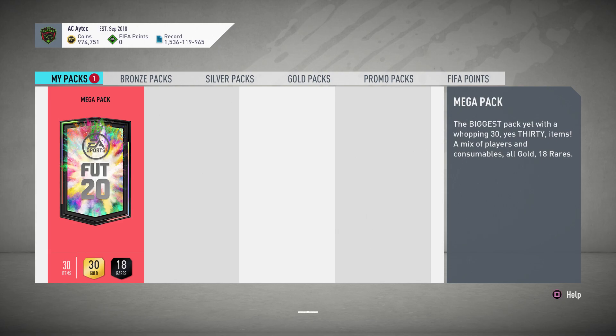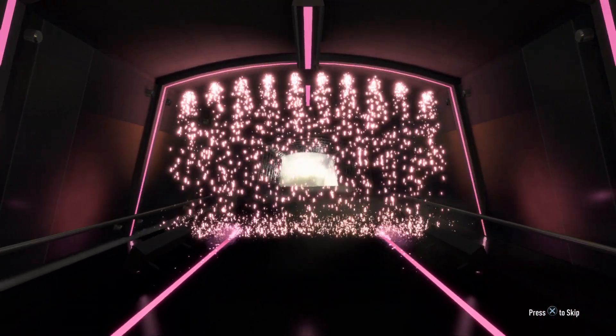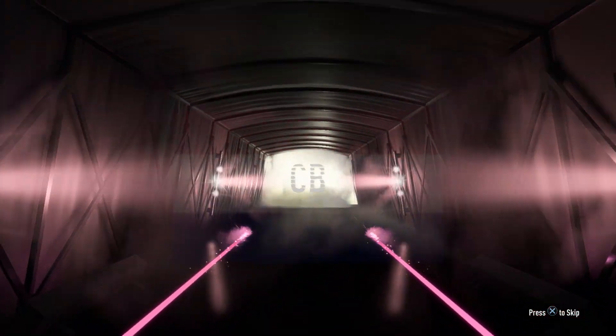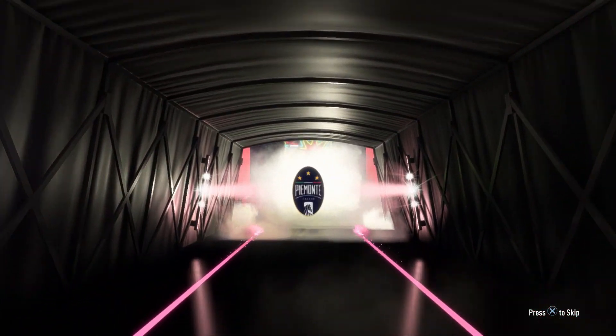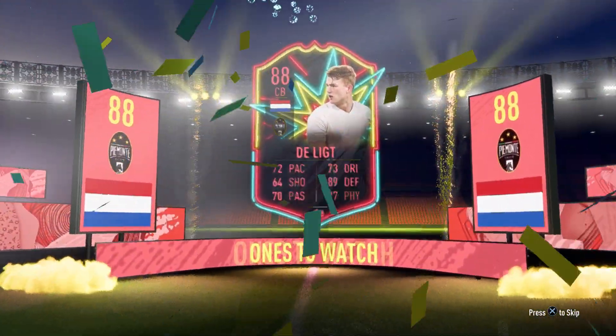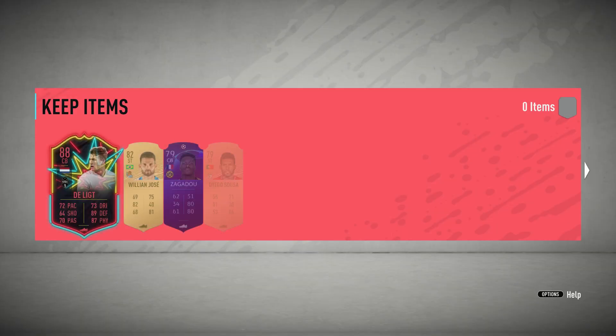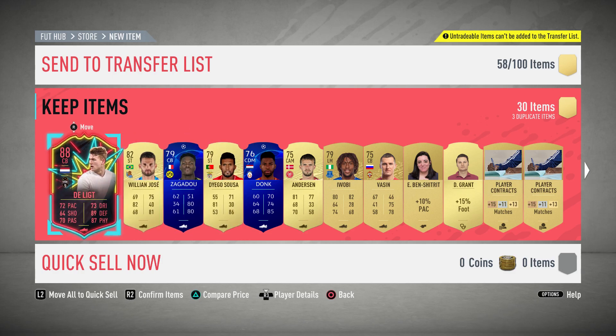A nice little Lazio Italian link. Now let's get into the mega pack — come on, give me something. That looks good — oh, we got a headliner! Dutch center back... it's a Ones to Watch card. If it's tradable, I'll take that; if it's untradable, I'll still take it. Nice little fodder pack too, nothing else behind it.